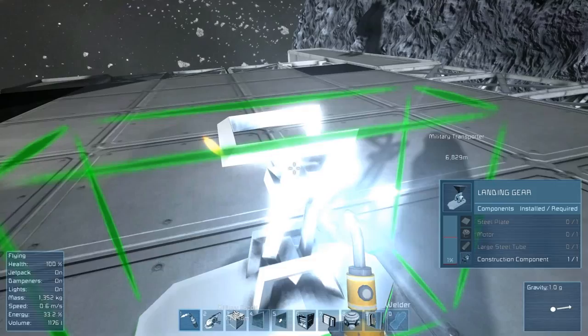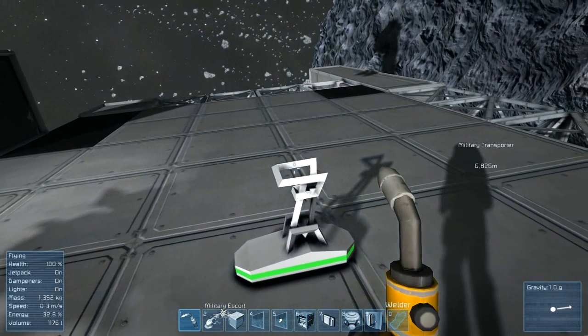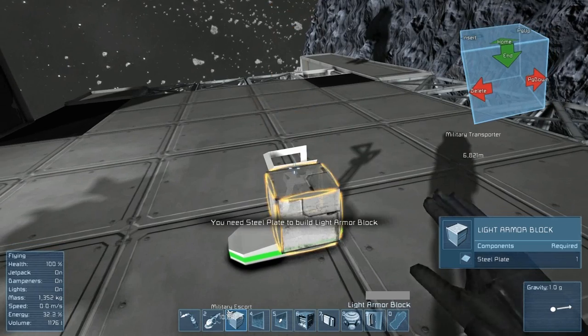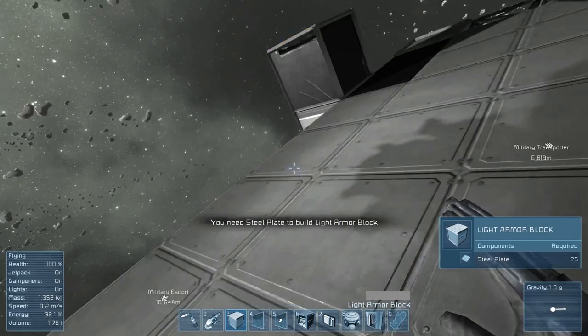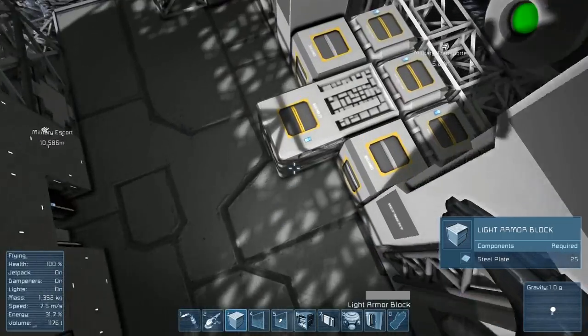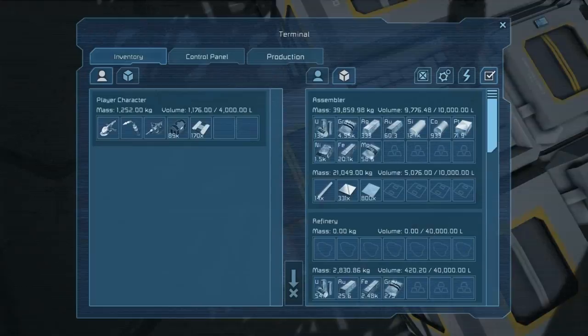And that's the landing gear, and we don't have to make that right now — we don't have enough to make it anyway. We're going to put the blocks on it, start with the blocks. I need more plate. I kind of have an idea on how I want to build this ship, but I don't have it all in my mind yet.